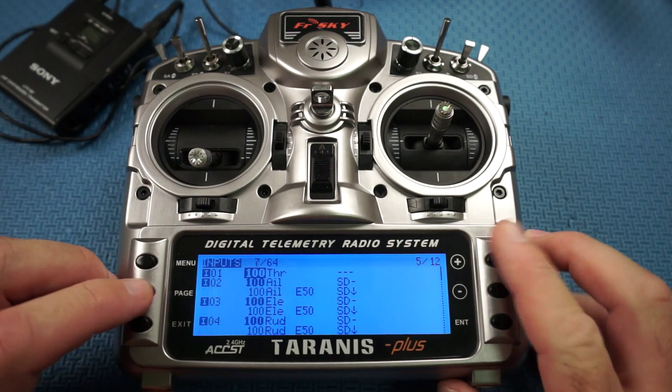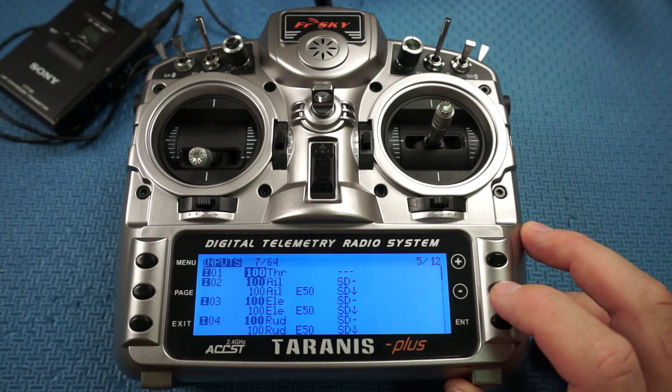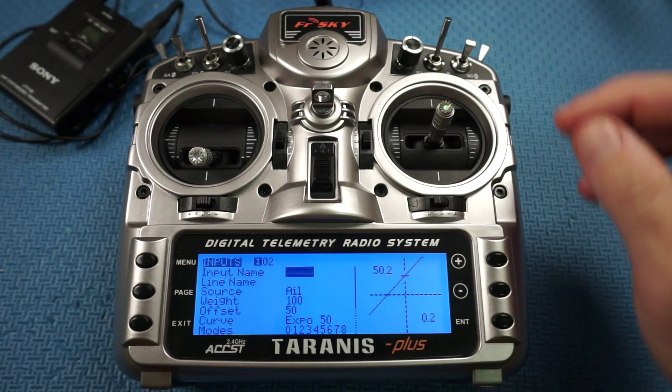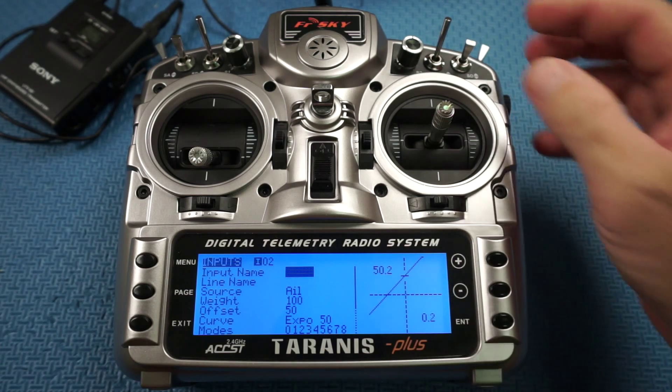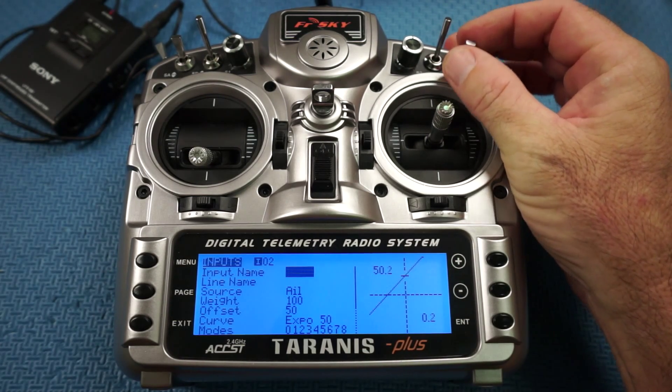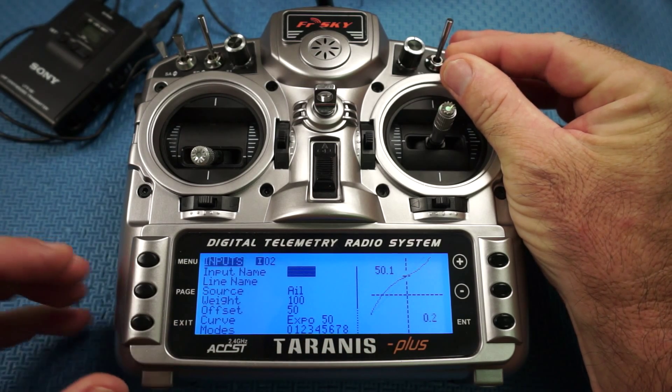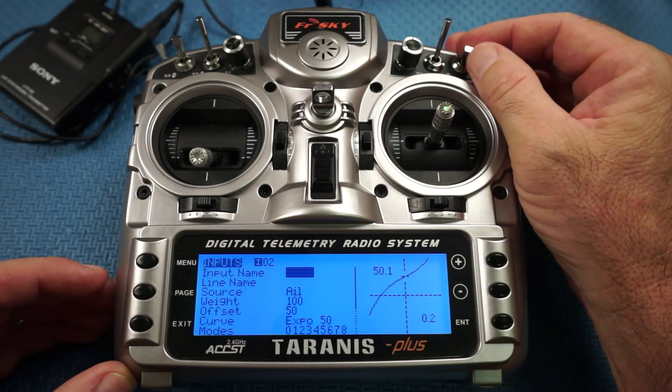Now we're going to go back and you can see here how I set up my expo. I'll go down to Expo 50 — I'll click that and I've got expo of 50 and I've hooked it up to a switch, so expo on, expo off. You can see I've still got it on an offset of 50.